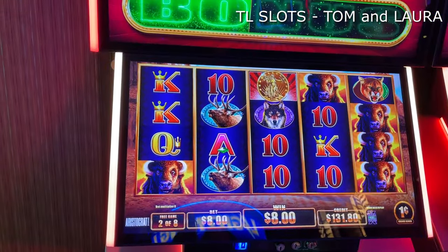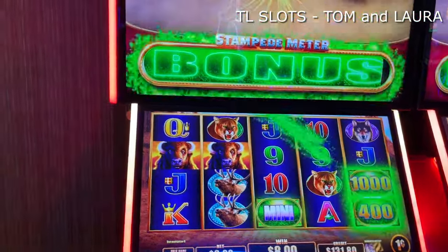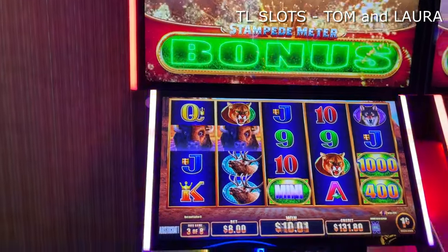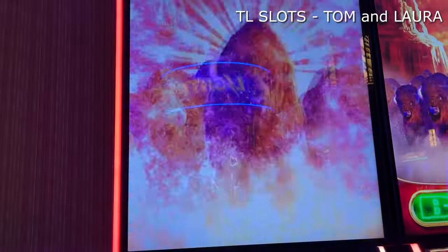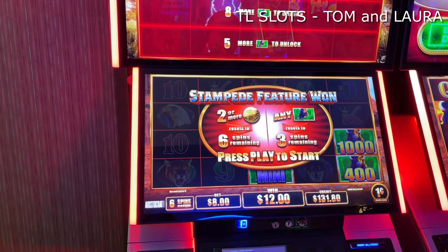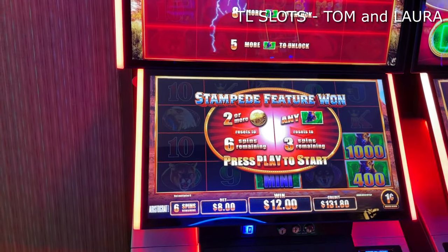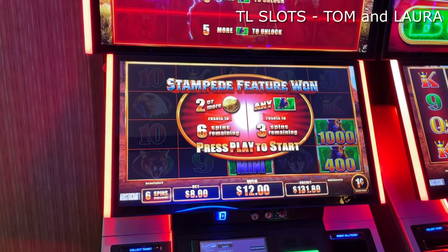And another coin. Nice — and you triggered the bonus. And they're stampeding. Okay, here we go. Alright, Stampede Feature 1 — two or more coins recessed, six spins remaining. Any buffalo recessed, three spins remaining. Alright, here we go.